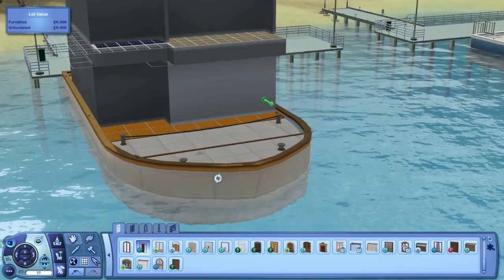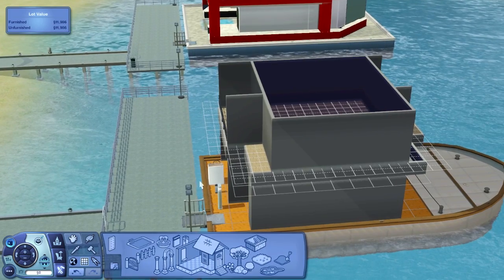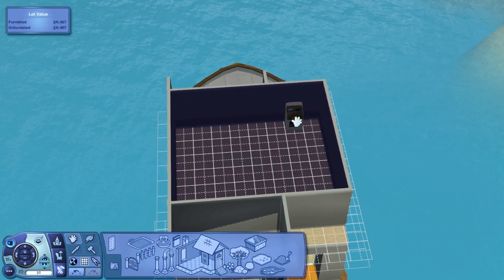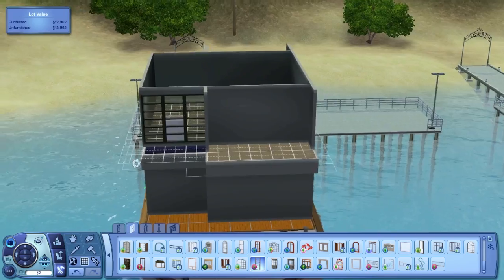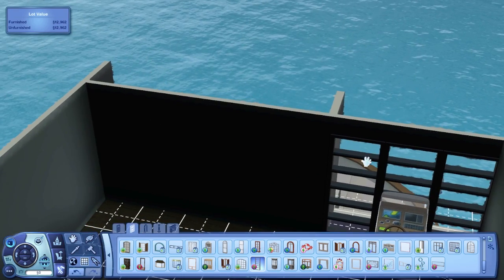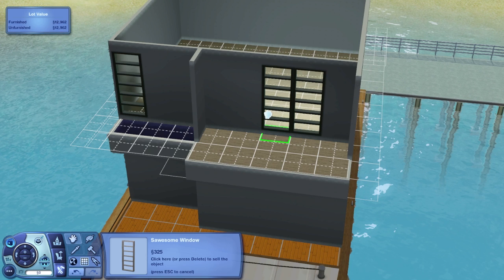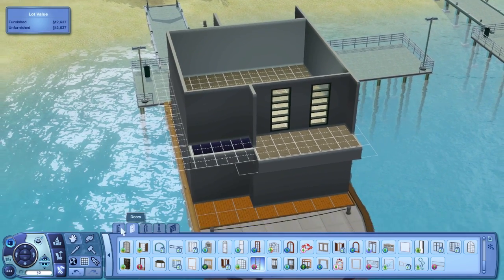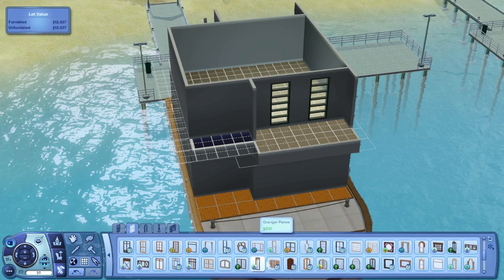Where else, what else do I want to build? Out the back here, I want to put in — well, what's it called? The helm. I'm actually going to put that on the second floor. I want to put that right over here — right inside the house, and then put some windows around it. I don't know if I like it there though. No, I don't. I want to use those big windows where the helm is, because obviously you need to see everything when you're piloting the houseboat. So let's use those.